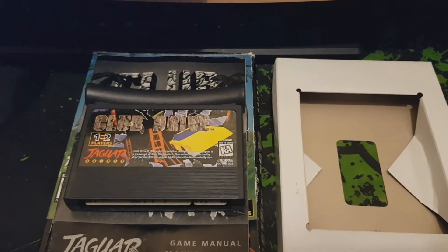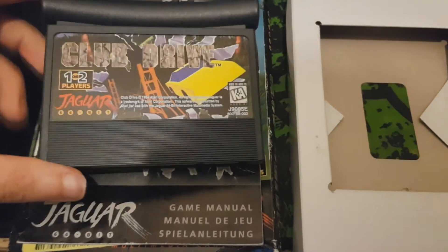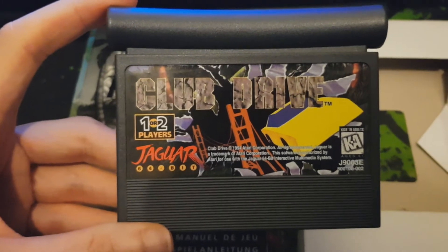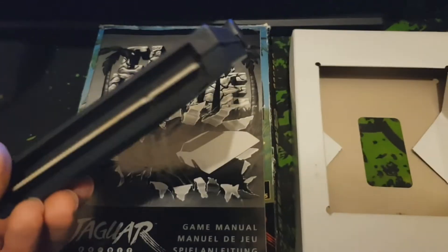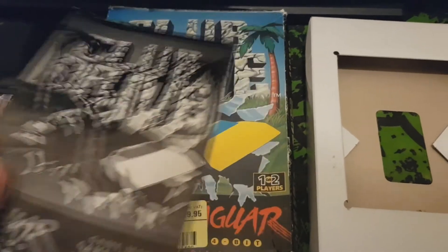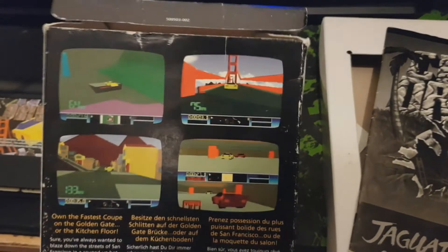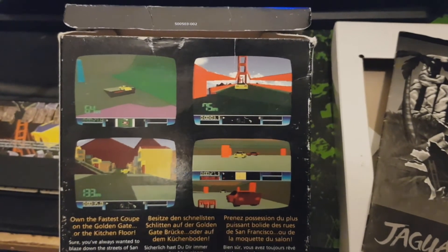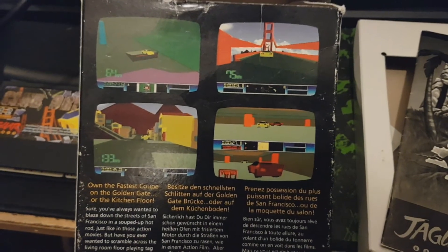I'm going to do a video of an Atari Jaguar game. This is new to my collection, but it's not a new game. In fact it's from 1994 — Club Drive — and if you know about the Atari Jaguar you might have heard of this game before. I don't really know how to categorise it. I guess you could call it a sandbox game, but it's also a bit of a tech demo really. It's a sort of racer but there's also a collect-them-up mode, but it is very very bare bones.